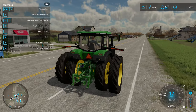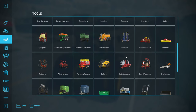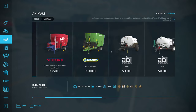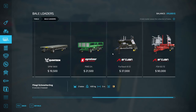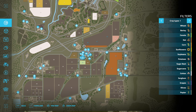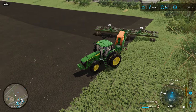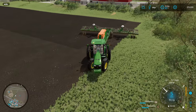It might be worth the effort to go pick up that automatic bale loading trailer. Let me stop the tractor a minute. Under bale loaders... nope. Let me try miscellaneous — aha, miscellaneous! Standard, we'll go extensions. Okay, I'm gonna save the game, activate that trailer real quick, and we'll be right back.